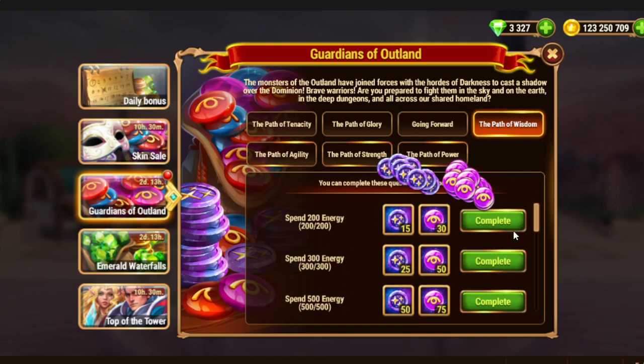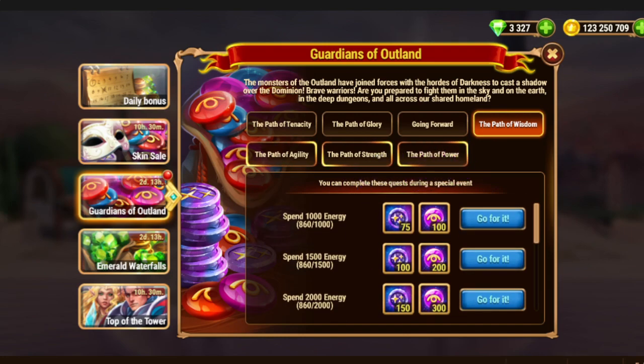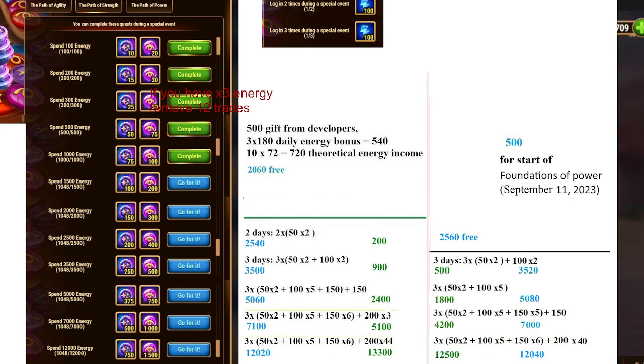After that, spend energy. Here we have a casual energy spending plan which I show you as usual, and the X3 changes are pretty much the same. In case you have X3 from the season, then you need to remove 12 trades from my calculations.